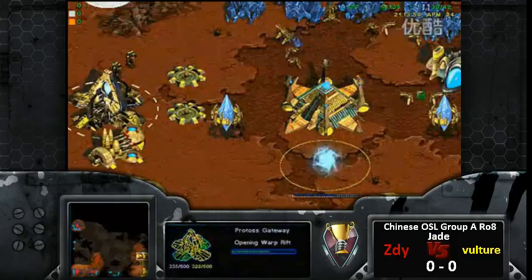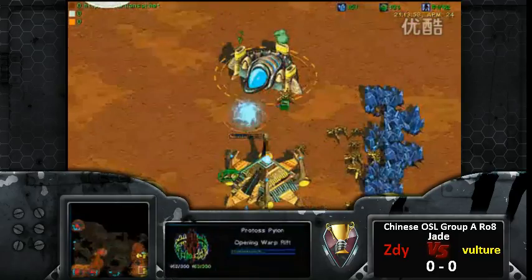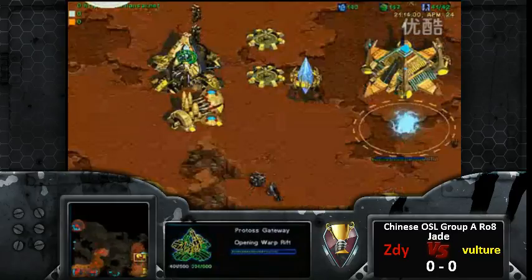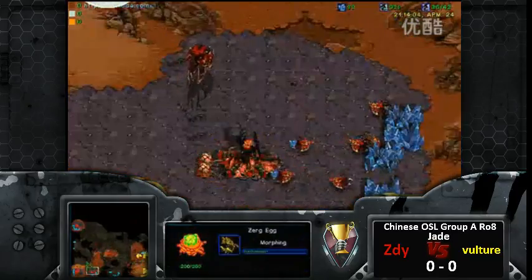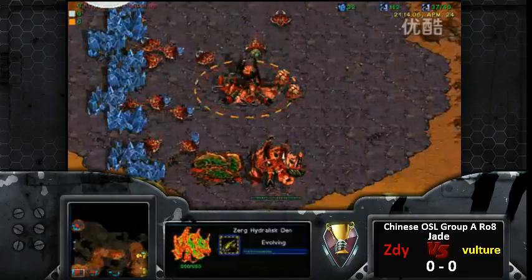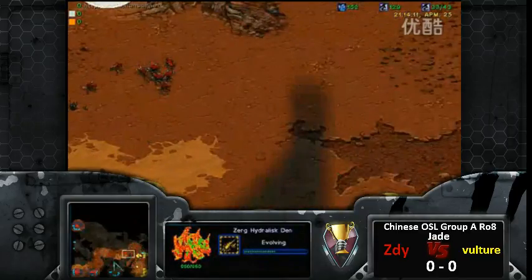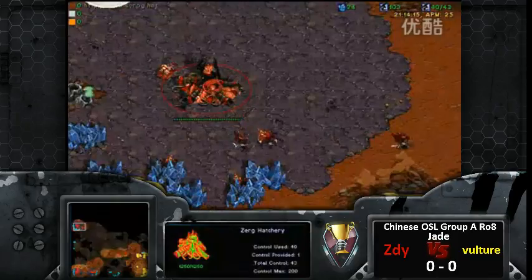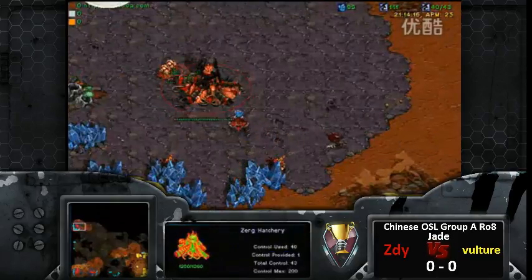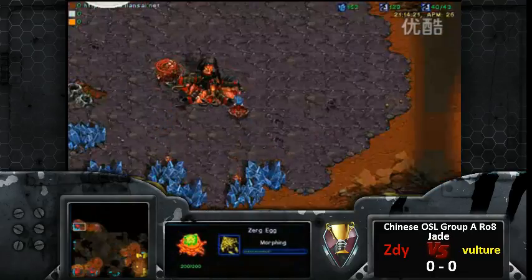Vulture doesn't see a hatch going down from behind, so something fishy is going on. I don't know if it's standard for Zergs in China to go three-hatch hydra, but it's definitely looking like that with upgrades — he's getting range. He's not getting a lair; this is all-in. There's no follow-up, no lair, nothing — literally nothing. Although oddly enough he is droning behind it. It's a very peculiar build.